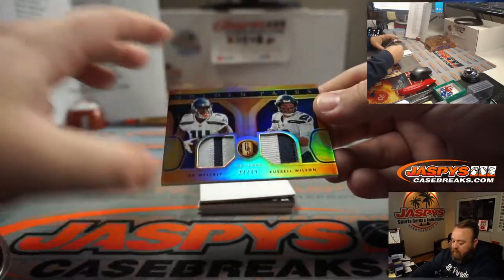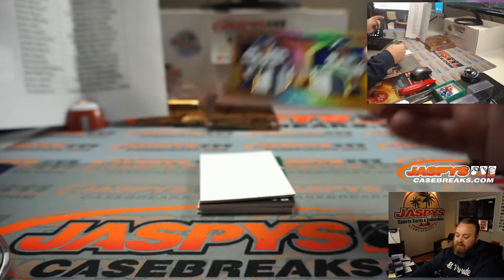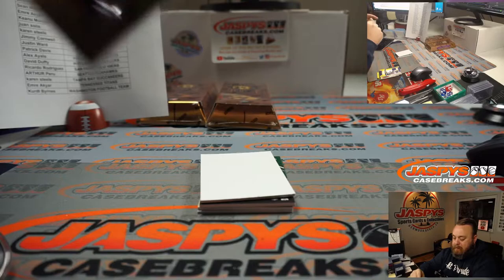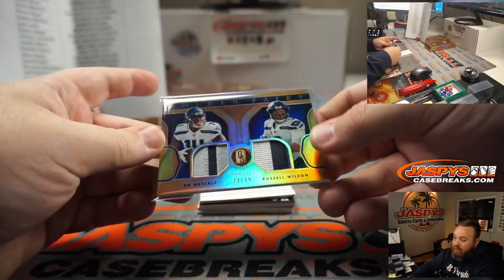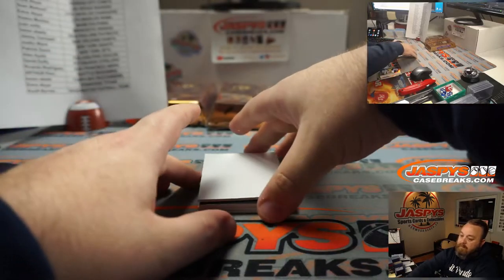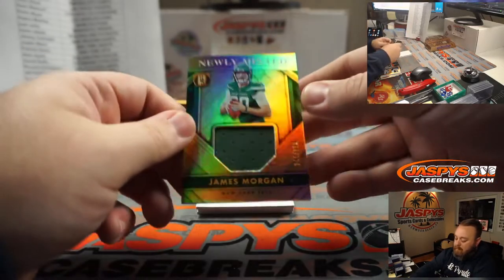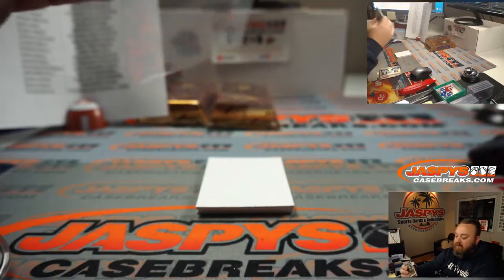Nice two-color relic for the Seattle Seahawks, going to Arthur Peru again. That is 24 out of 49 — DK Metcalf, Russell Wilson. James Morgan, 144 out of 225 for the Jets, Patrick Davis.